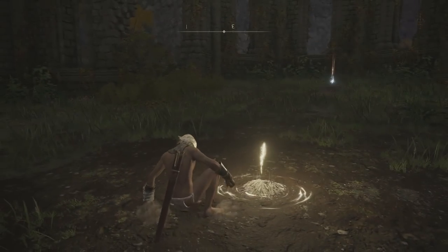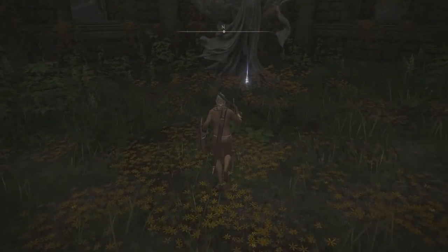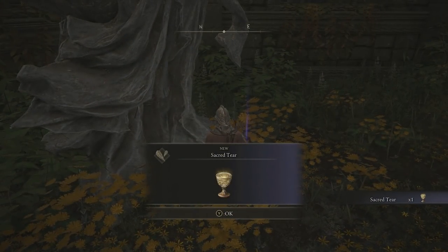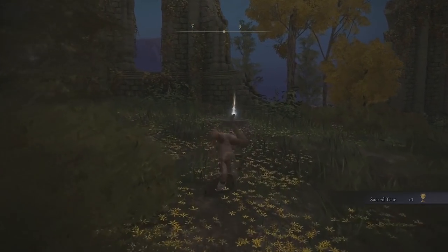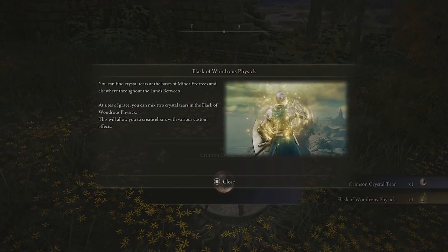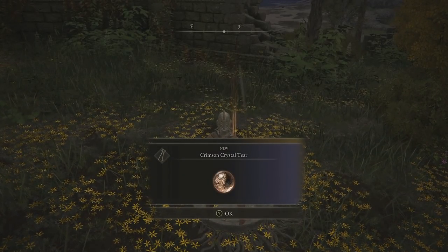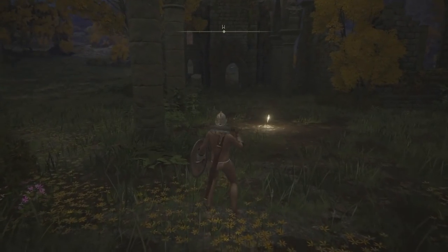After resting, jump up and over here by the big statue to the left, we are going to pick up the Sacred Tear. Then over at this one here, we are going to grab the Flask of Wondrous Physic. We also get the Crimson Crystal Tear. So there are two things in that little collection.